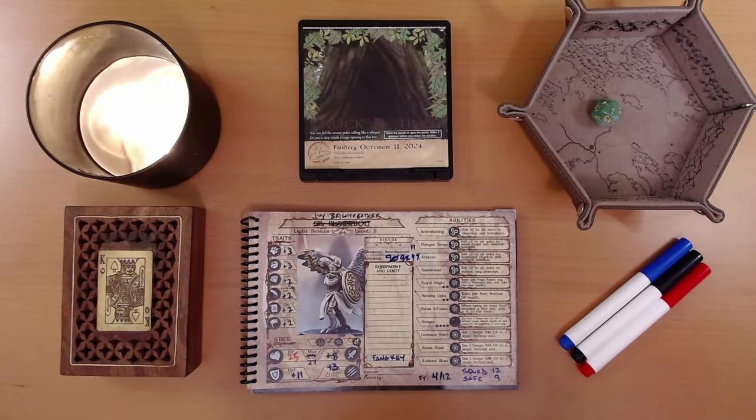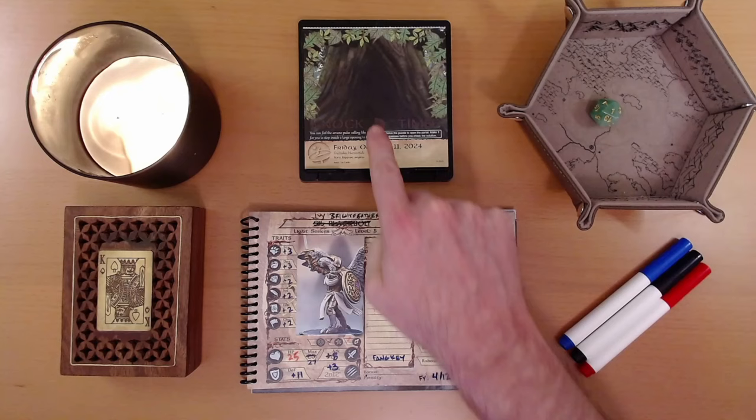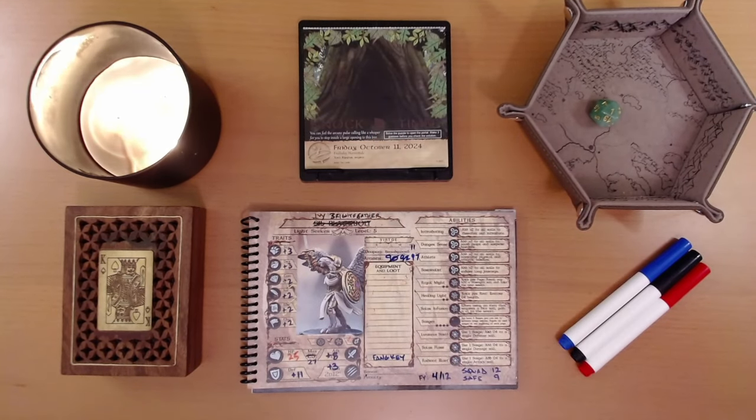Happy October 12th, everyone. I'm Liam, and we are playing the 2024 Quest Calendar: The Leaf Riders of Renwood. Yesterday, Ivy solved the puzzle of how to enter this enchanted tree. She knocked the correct number of times, which caused the surface of the tree to shimmer and ripple, and then she stepped inside. And that is where we left things.